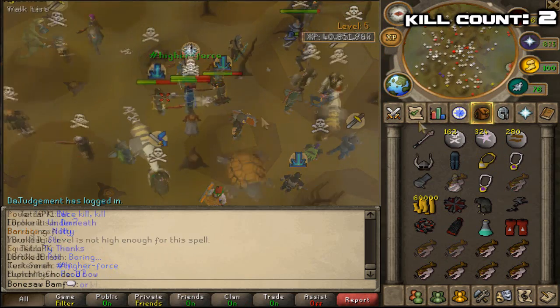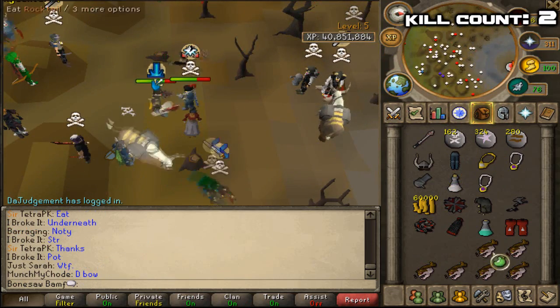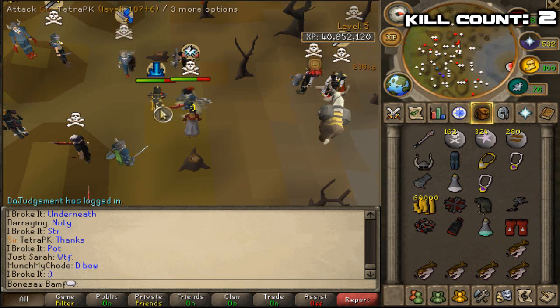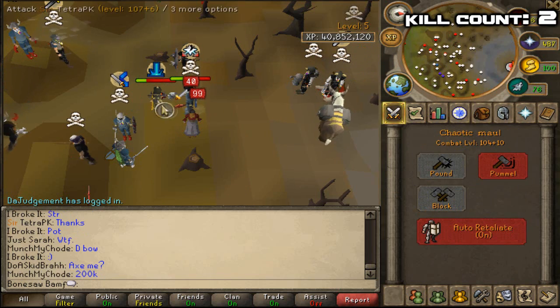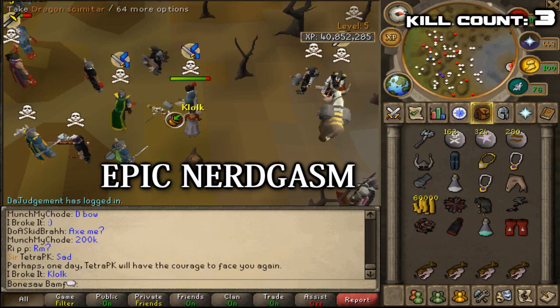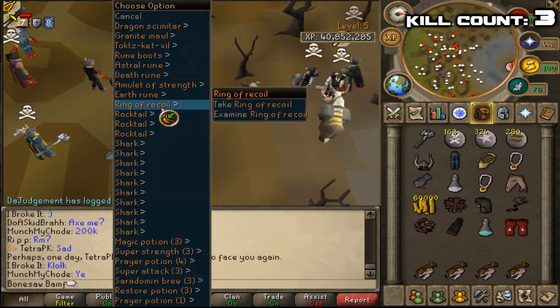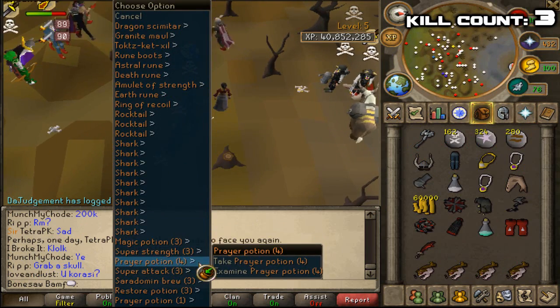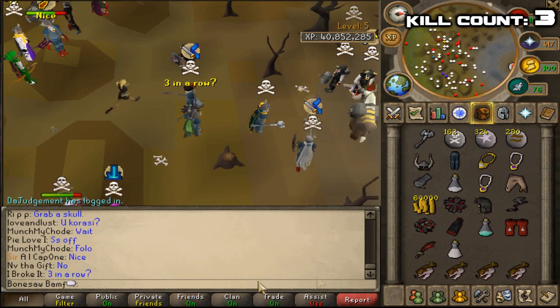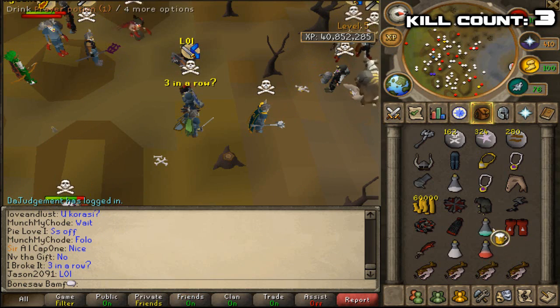Super strength pot! Okay, here we go. One dose of prayer pot left, and now we're potted — potted strength. Here we go, Karate! Yes! A third kill! We now have a super attack and strength pot. Oh my goodness, that is pretty epic.